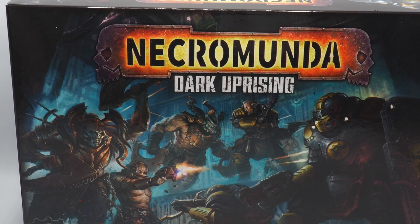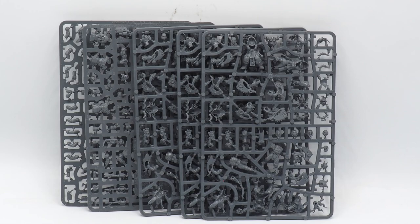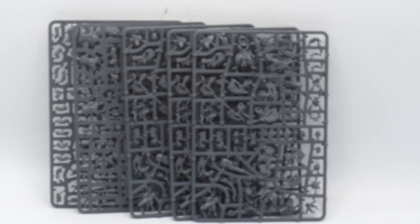On top of that, you also get the Enforcers and Corpse Grinder Cult miniatures, a rulebook, tokens and templates, dice and cards — all very good things to have. These extra items you could actually sell, as players always need rulebooks, dice, and tokens. The models themselves could also be sold, though they can be harder to sell if you're buying multiple Dark Uprising kits. I actually keep them myself, because they're great for kit bashing and have a lot of options.